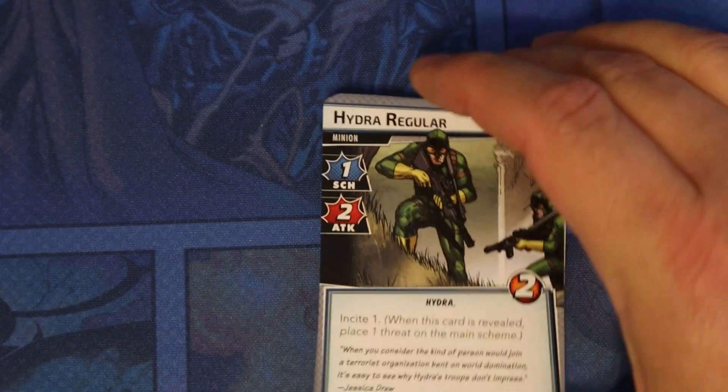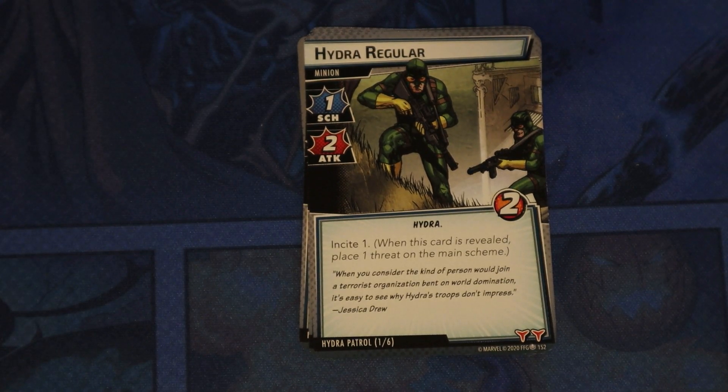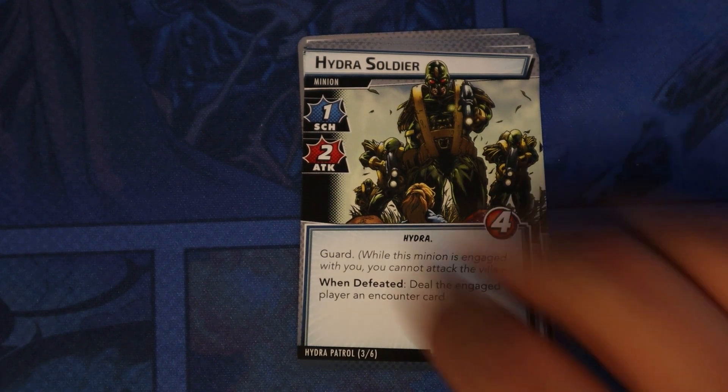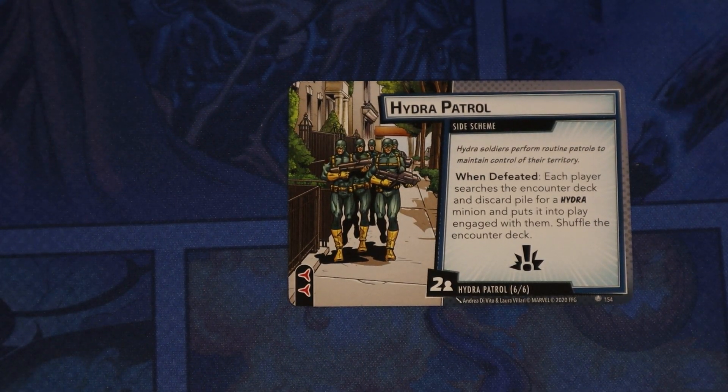The next modular set is Hydra Patrol. We have a minion with the Incite keyword, one scheme, one attack. Hydra Soldier has Guard; when it enters play, deal each player an encounter card; one scheme, one attack. Three of those. Hydra Patrol side scheme: when defeated, each player searches the encounter deck and discard pile for a Hydra minion and puts it into play engaged with them, then shuffle the encounter deck.